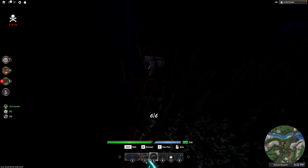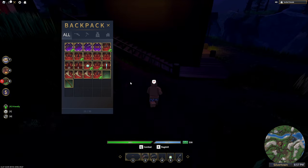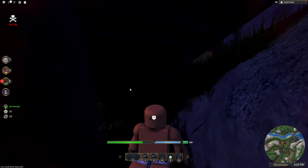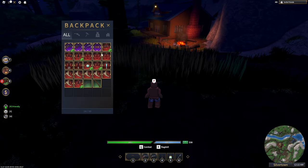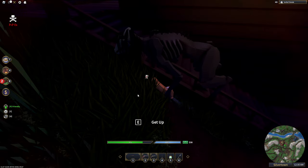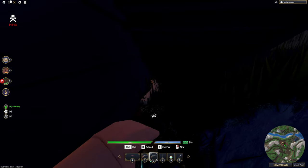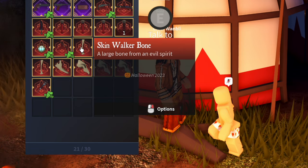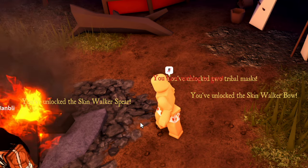Just keep dropping vials and killing him and you should get all the items eventually. He will drop bones, jaw, and skull. As you can see, I was able to kill him multiple times that night. Once you have all three of the items, give them back to the Chief. As you can see, I unlocked the items.